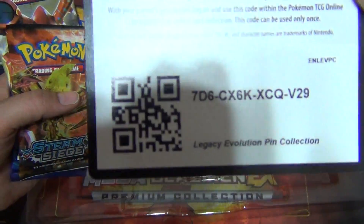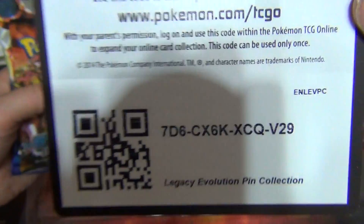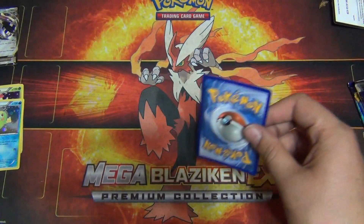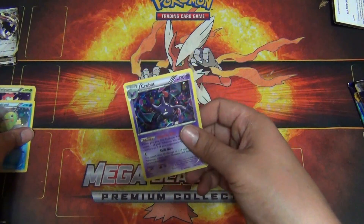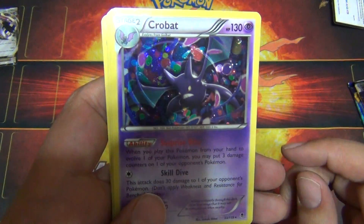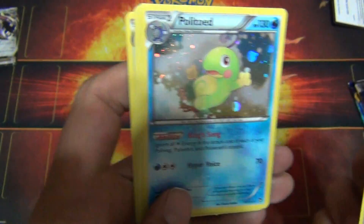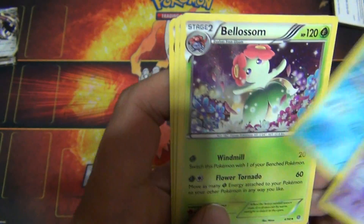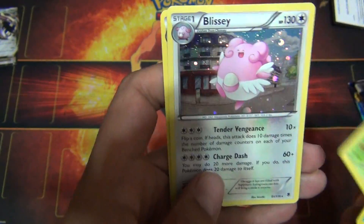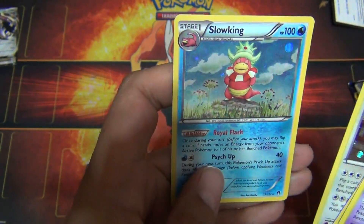They just have like the reprinted promo. Oh, here's a code for you guys, take the code for the box. They just have like the reprinted galactic, galaxy, whatever. There's the box. Promo foil stuff, which I love. So you get Crobat, you get Politoed. Blossom, Blissey, and Slowking.